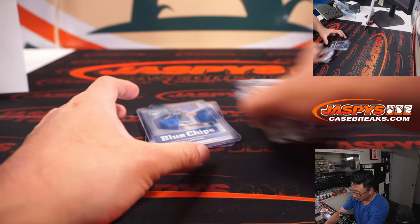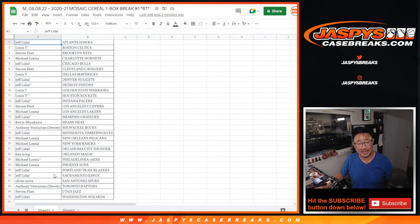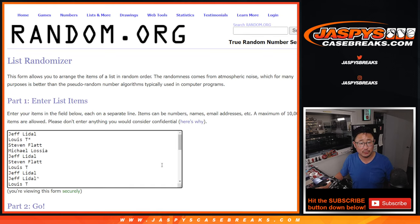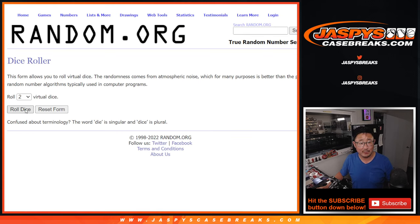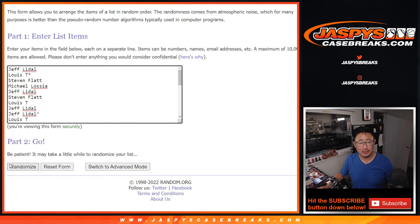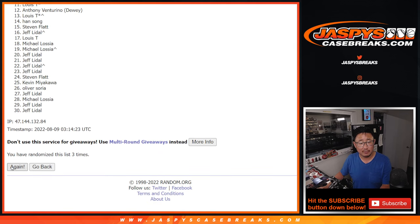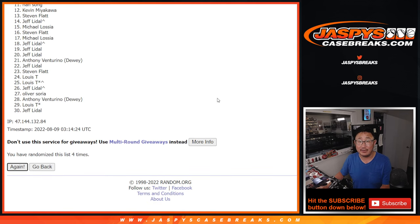Now the whole point of this, of course, is not necessarily what's in here, but who's going to win those team random spots? Let's gather everybody's names again, one through 30, for the third and final dice roll. Let's roll it and randomize that list — three and a two, five times. It's going to be top seven after five. Good luck.